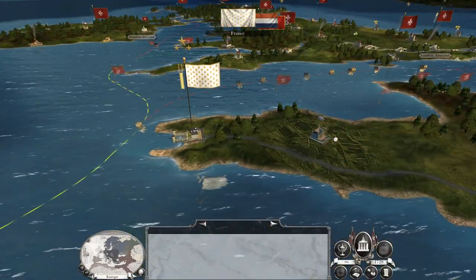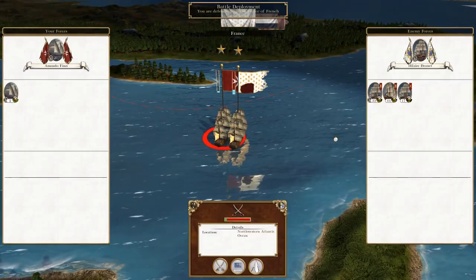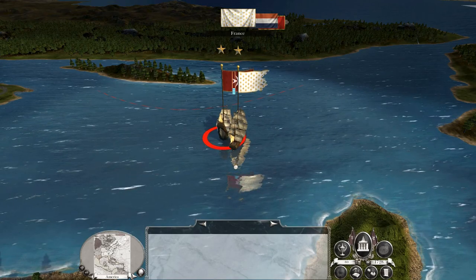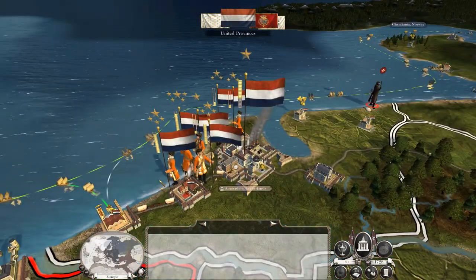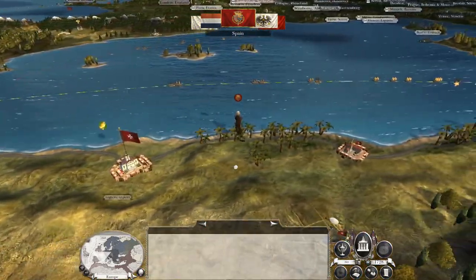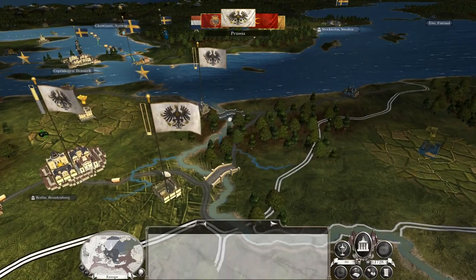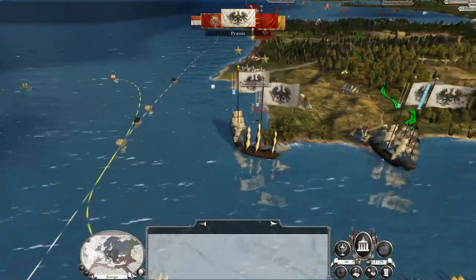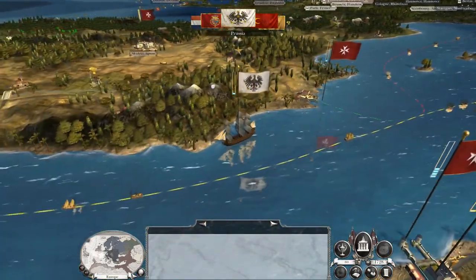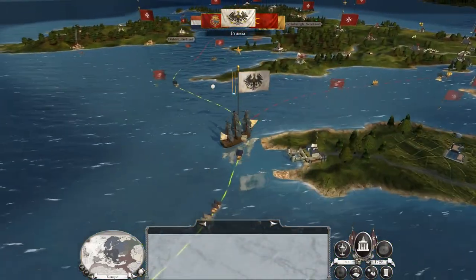And then the United Provinces — they've got about six or seven stacks just sat around their city, that's going to be a difficult nut to crack. I was okay with this guy dying, it's just a light galley. Good — they've not moved their armies from the garrison, they've not moved the army that's currently embarked. But the navy side really worries me because right now we are entirely dependent on the money created from trade.